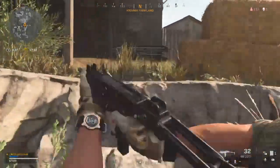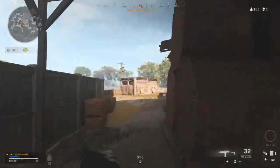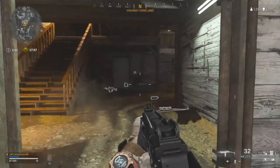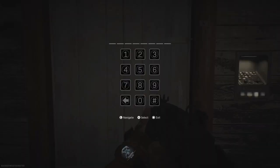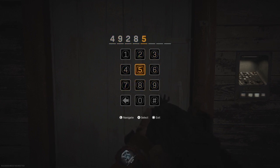So there's that big building again. If you run in, it's on the ground floor of this big building in farmland. That door straight in front of me there — you can see there's been a bit of action already. Enter the code, and the code that you want to enter is 49285163.